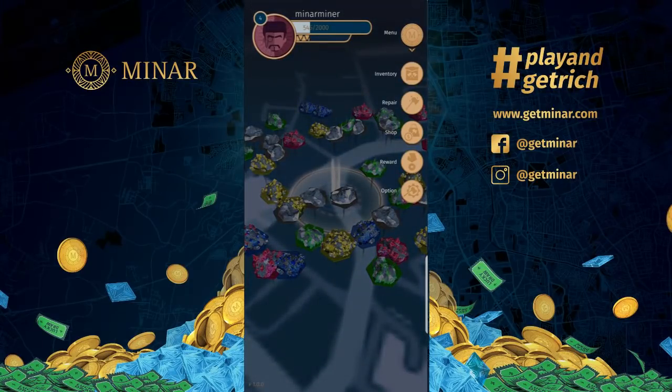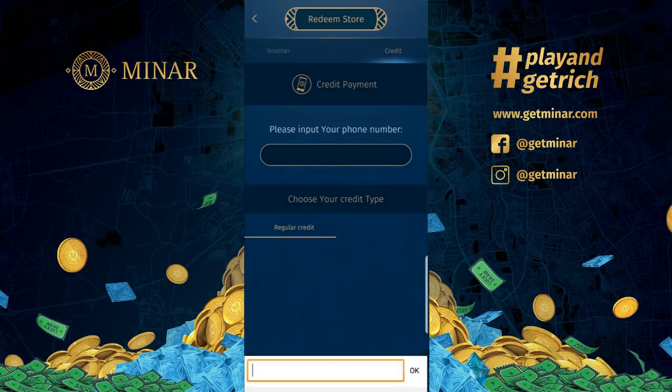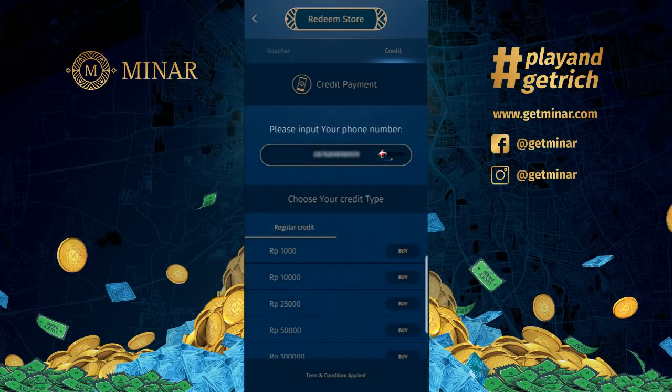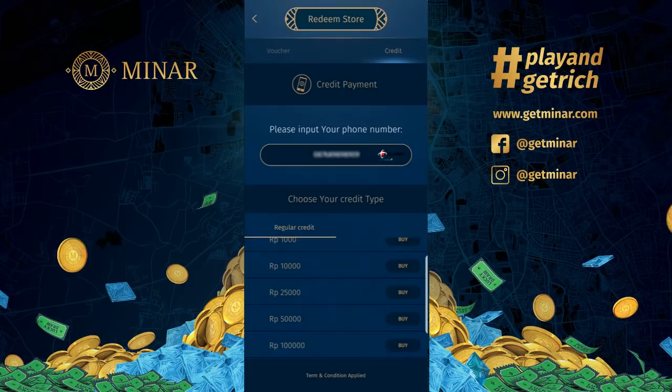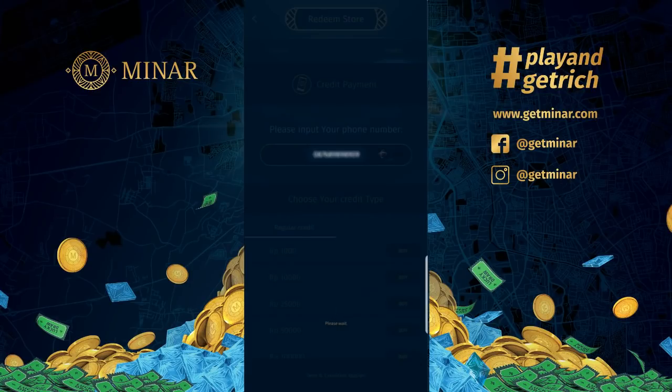The most exciting part is the reward menu — this is where you can redeem your Minar coins or Minar points. Minar allows you to redeem your points and coins for a top-up credit, like phone credit. All you have to do is input your phone number, and they will identify your mobile provider. You can then choose how much credit you'd like: 1,000, 10,000, 25,000, 50,000, or 100,000 rupiah. For example, I want to top up 1,000 — just click buy and wait for it to load.